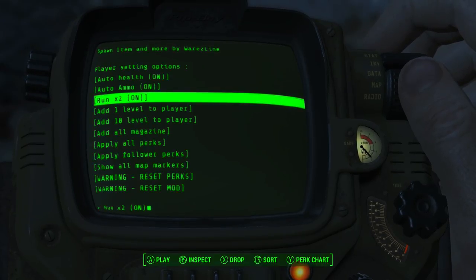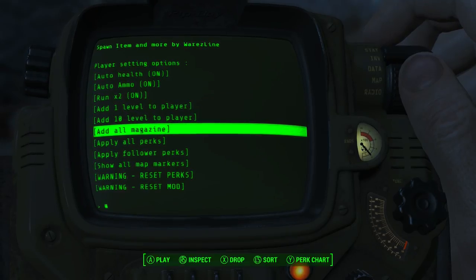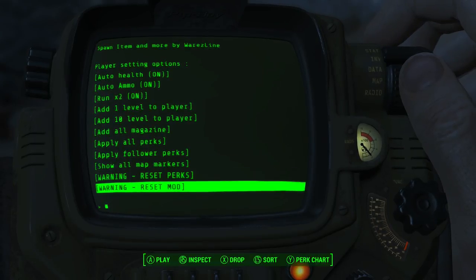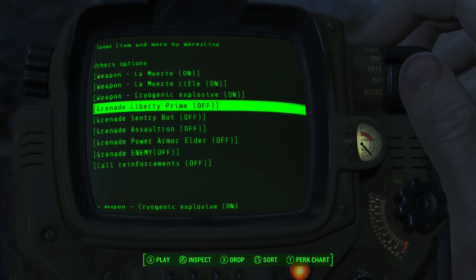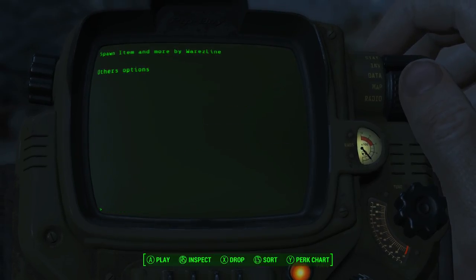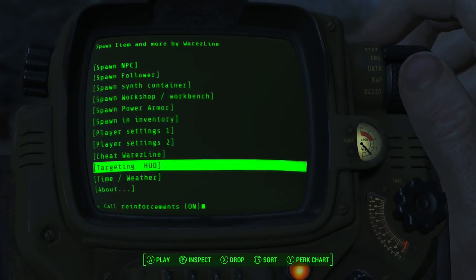Double the run speed. I don't really want to do the level upgrade. Add all magazines — that doesn't matter too much. Reset perks and reset mod cheat. There's La Muerte Rifle, cryogenic grenade, Liberty Prime grenade, sentry bot, assault tron grenade, power armor Elder grenade, enemy call reinforcements — sure why not! Targeting HUD, sensor distances for a lot of allies. Let's turn it all on.